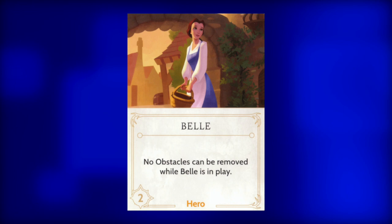Next up, Belle. This peculiar girl has a strength of two and when she is in play, no obstacles can be removed. Keep her in the realm as much as possible. If she gets defeated, try and get her back as soon as possible.